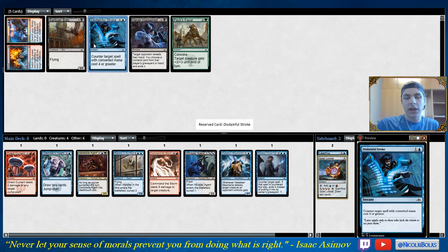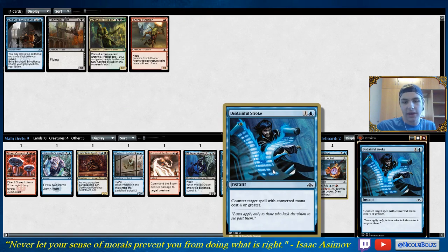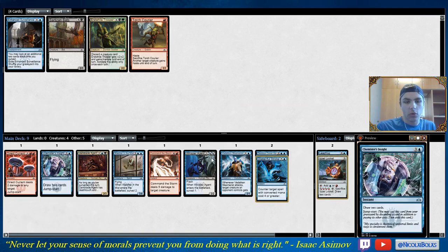Pretty nice to get a Disdainful Stroke. I don't mind main decking one copy. Most people construct their decks — even their aggressive decks — with a couple 4-drops, and this is just a pretty nice mana advantage. The more instants you have in your deck, the better other instants get — that's just a general rule, because you can be representing more things. For example, if I have 4 mana up, I could be representing Disdainful Stroke, Devious Cover-Up, Chemister's Insight, or Whisper Agent. My opponent really doesn't know what to play around.